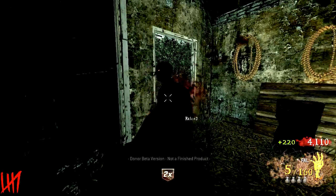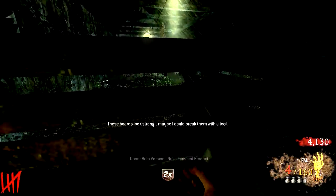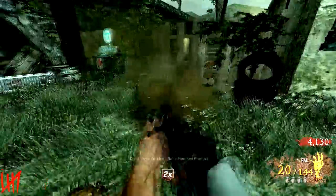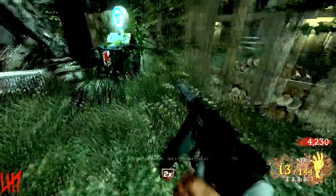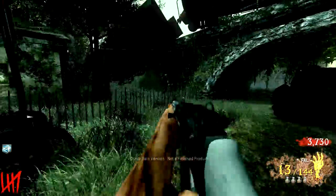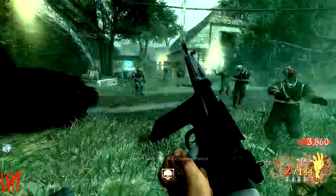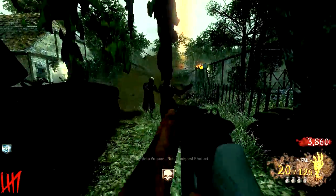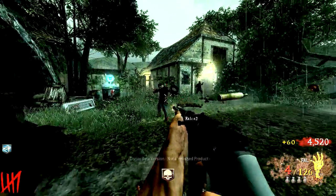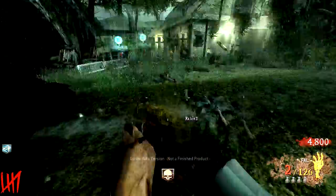As you can see if you come over here, it says 'these boards look strong, maybe I could break them with a tool.' You need to find an axe of some kind, and then you can break those boards and move on to the next area. The animation for breaking the boards looks so freaking cool — I love the animation for it.